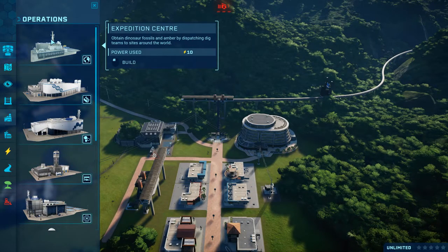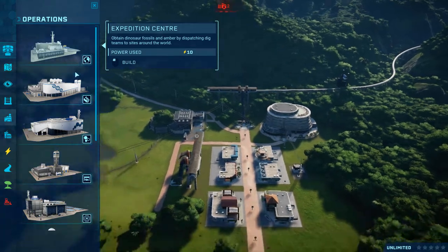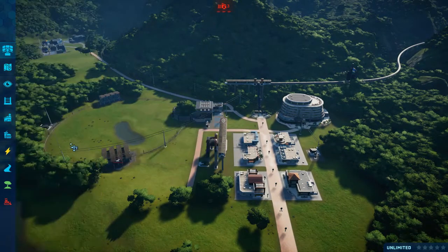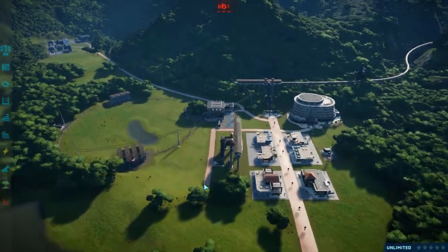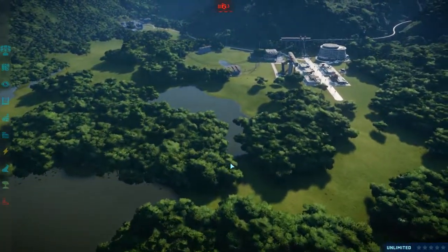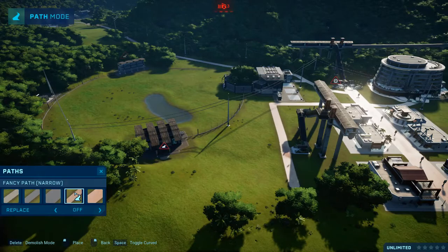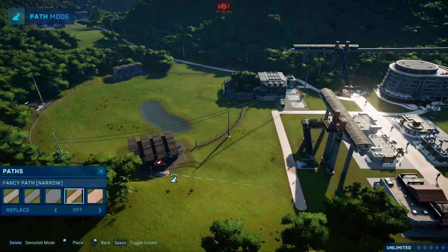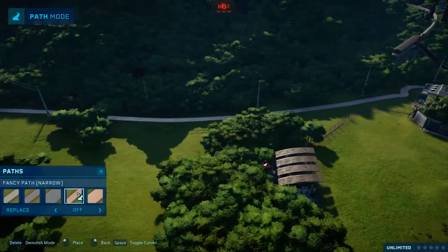There are expedition centers, fossil centers, and research centers, but I don't think you can actually use these in this mode, so I'm not very sure if I should even have that. I want the ranger center and stuff to be kind of central. Let's quickly connect that — oops, I keep doing that.